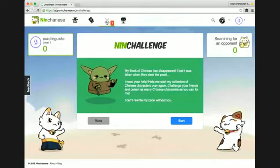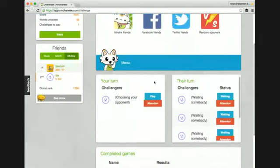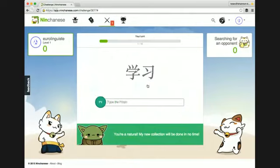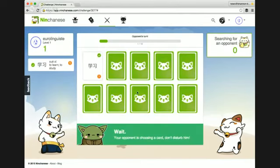Someone actually challenged me back! Here you can see someone has returned my challenge, so it's my turn and I can play. Here are the rules — and start. I select a card, it flips over, and I have to write the pinyin. I got it correct, so now it's going to send the challenge to my opponent and they're going to flip over another card. I think that's pretty fun.